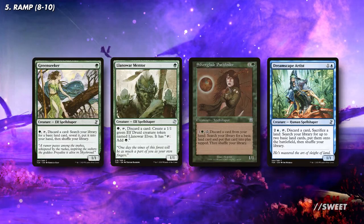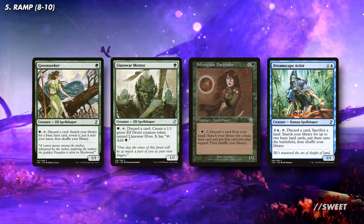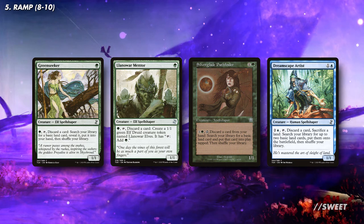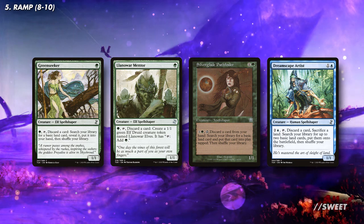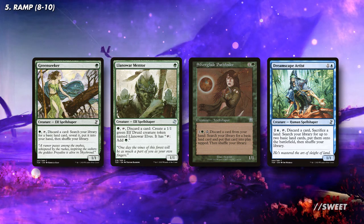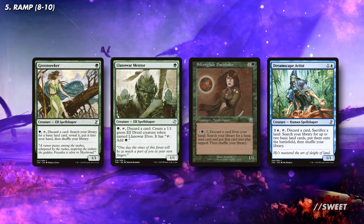And then lastly, we have some cards that work really nicely if you're playing the dredge cards. Greenseeker, Llanowar Mentor, Silverglade Pathfinder, and Dreamscape Artist all help with ramping and a bit of fixing, as well as giving us some discard outlets that mean we can put the dredge card back into the graveyard, ready to be dredged back to our hand over and over again for some more mill.